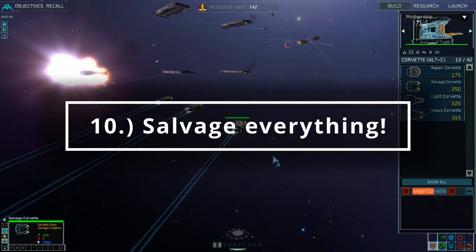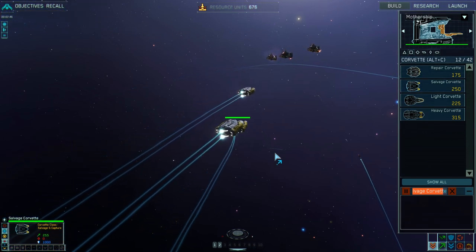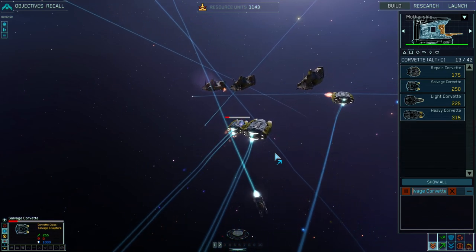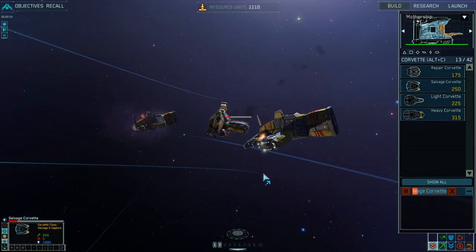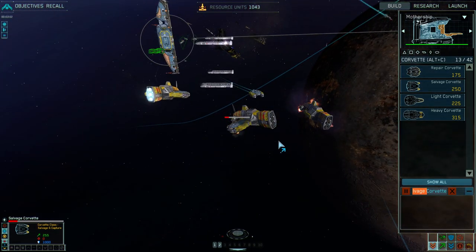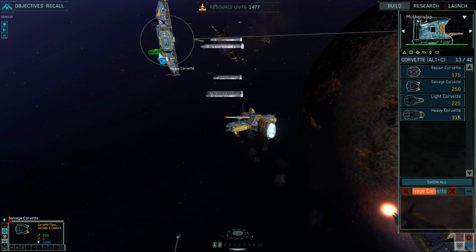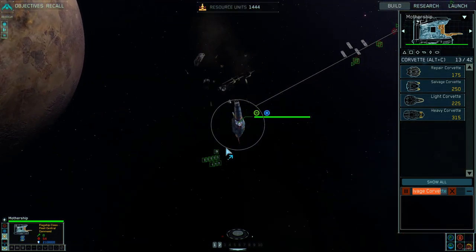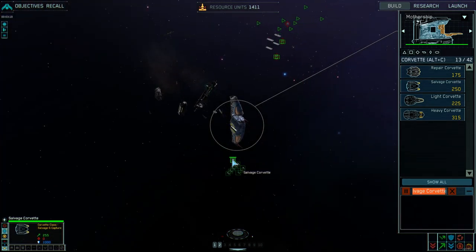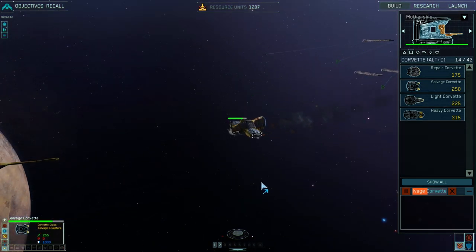This next tip will show you how Salvage Corvettes work, which is the most important ship in the original campaign in my opinion. Select your Salvage Corvettes and right-click on a frigate, destroyer, or any large ship and they'll drag it back to your mothership and convert it to your team. But beware: the larger the ship, the more Salvage Corvettes you'll need. Be careful — if you send four Salvage Corvettes against a ship that only requires two, when the first two lock on, the second two will just sit there with their orders cancelled and will probably die. Salvage Corvettes are very weak, so you'll likely need to isolate a target or distract enemy ships to stop them shooting down your corvettes.